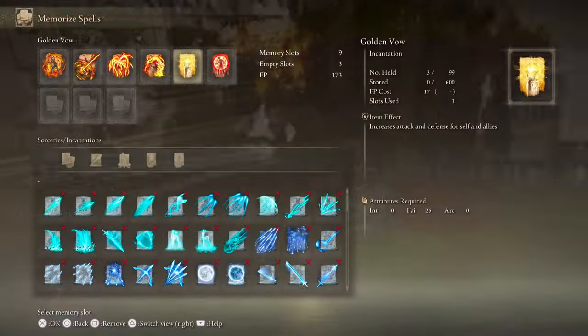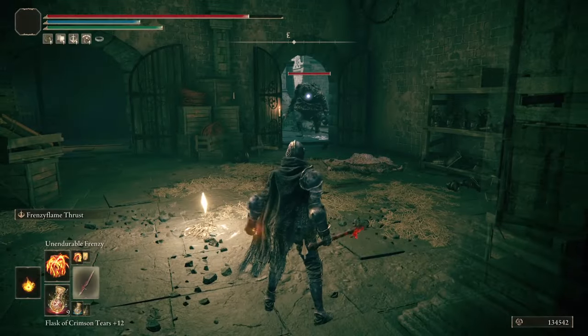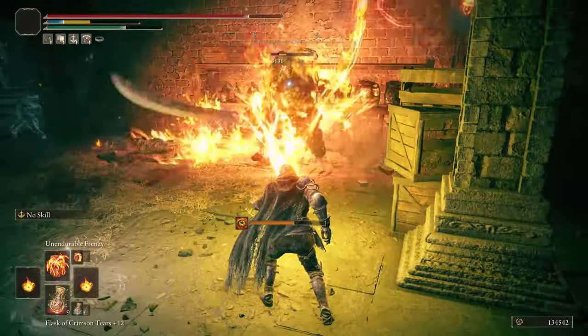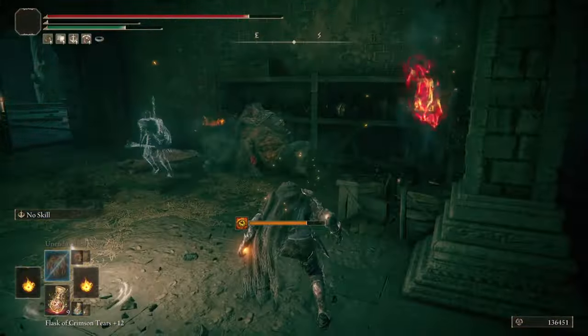For buffs, I use Golden Bow as the aura buff and Flame Grant Me Strength as the body buff, but you can swap the latter for Howl of Shabriri, which helps build the Madness meter and increases your damage by 25%, but makes you take a whopping 30% more damage. If you decide to use Howl of Shabriri, be sure to always use Golden Bow or Commander's Standard — if you can manage the weight — to mitigate the damage taken.